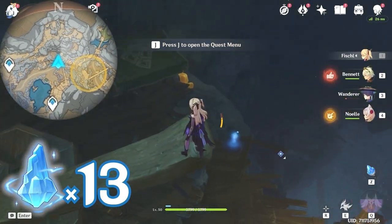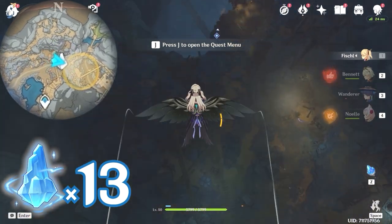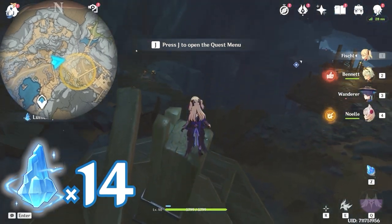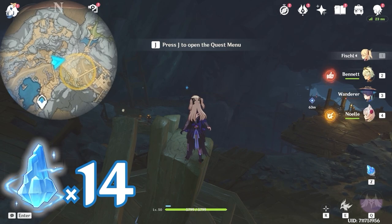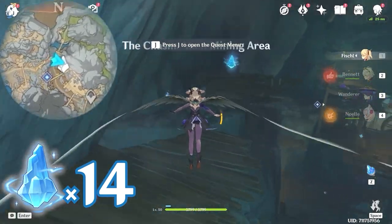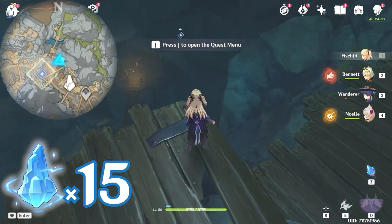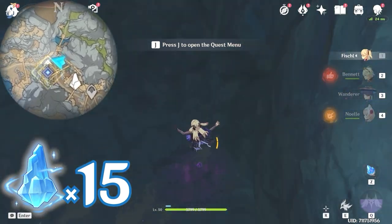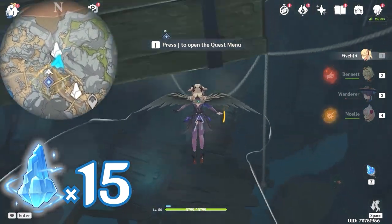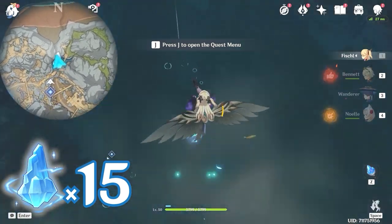After that, let's head towards east, right side on the minimap, and glide down here. Then keep going towards east — you can see this one here. After that, head towards west, left side on the minimap. Jump down here — you will find a cave entrance. Come near this bridge and look down. There's the lumen spar floating above the water.